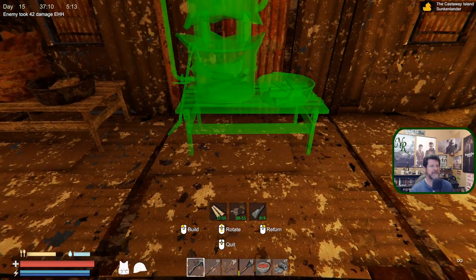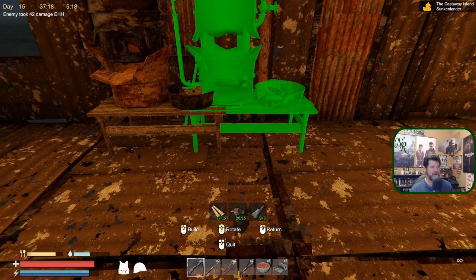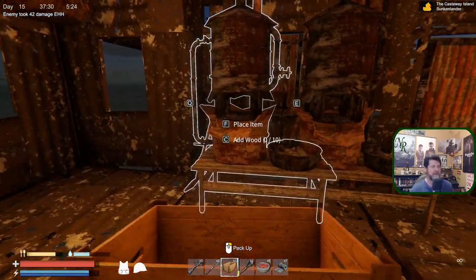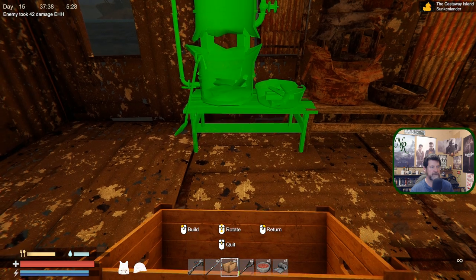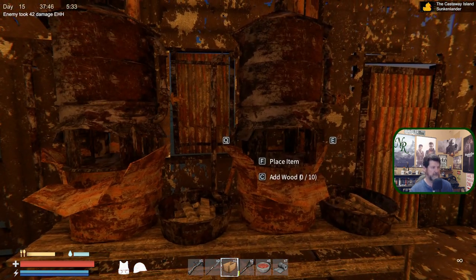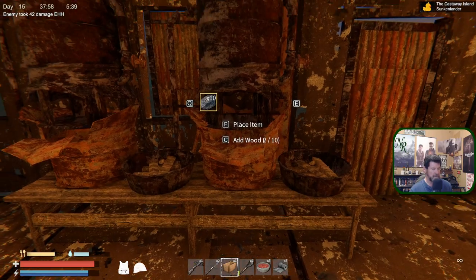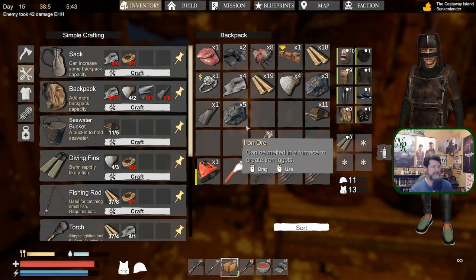Actually I want two furnaces — I'll show you why in a bit. I do have enough. Let me put you right there. Build you — place you right there. We can have them touching a little bit — we'll share legs there. So furnace: drop in wood and drop in the ore. We start cooking iron ingots — nice. Where do we place them? Let's take a look at another form of storage.